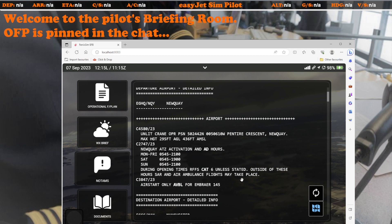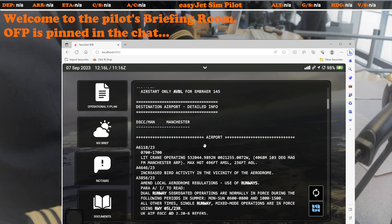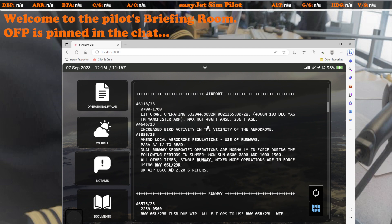After that I go through the NOTAMs. A quick look shows that many don't really apply to flight simulation — things like unlit cranes or aerodrome activation hours don't matter in the simulator. However, one worth noting is that the air starter at Newquay is only available for an Embraer 145. So if we were doing the return flight Manchester to Newquay and our aircraft had an inoperative APU, we might be stuck at Newquay with no way to start the engines. Thankfully our aircraft is fully serviceable today, so that doesn't affect us.